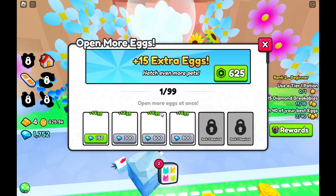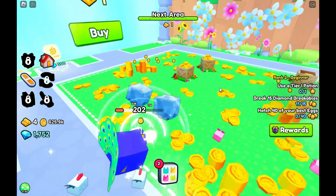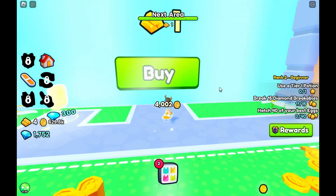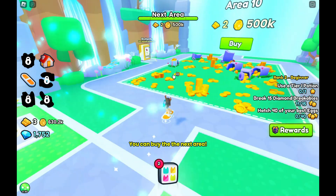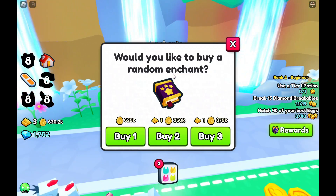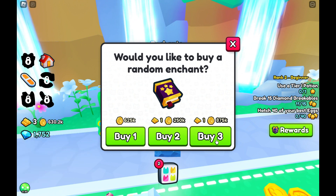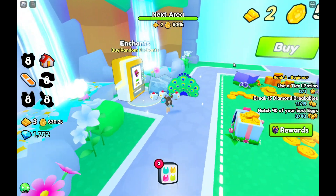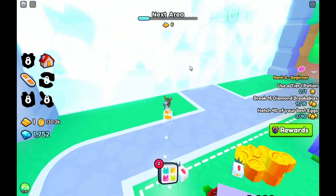There's an egg machine — open more ones. Here's the open more eggs thing. You can use jumps to buy all this — open more eggs at once — which is pretty cool. One gold bar, I'll buy that. Here's our buy random enchants thing. We can buy one, two, or three. I actually have two and five. I'll work some more.